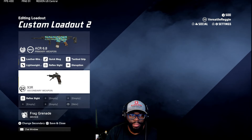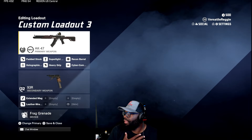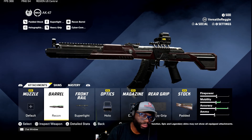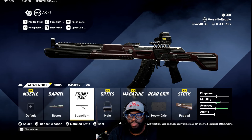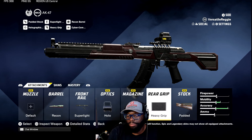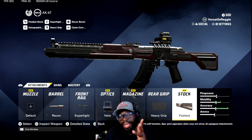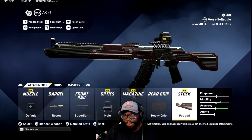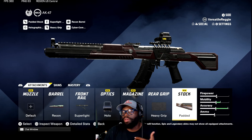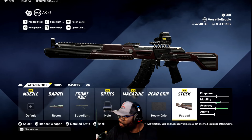Now the AK-47 — this is my pub stomping weapon. I go into the lobby and destroy everybody. What you need on here: barrel recon, front rail super light, optic hollow, heavy grip rear grip, and padded stock. This is the best AK-47 build in the game. You'll map people, take people out close range, and it feels like there's no gun kick — super accurate, no recoil at all.